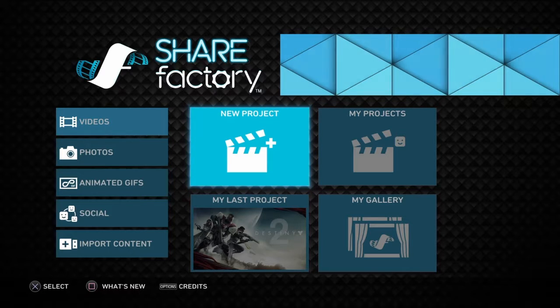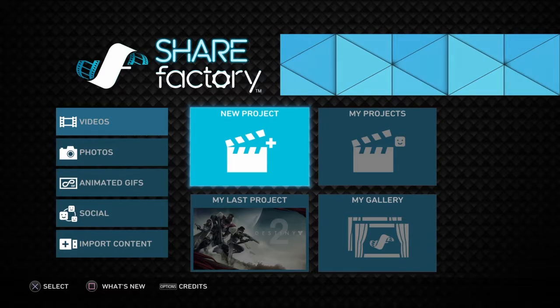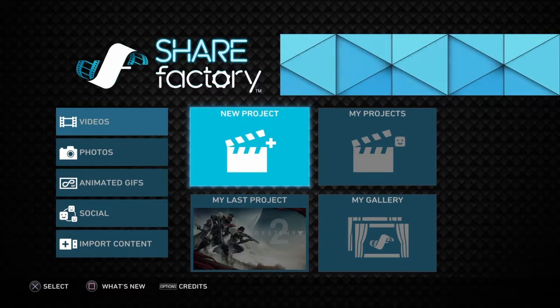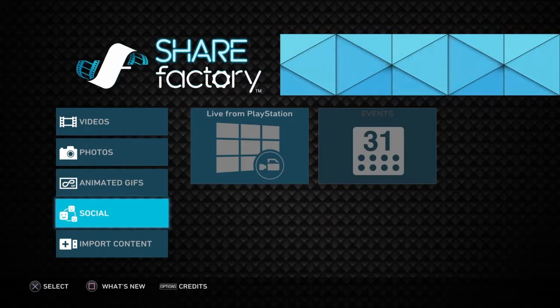This is a software on the PS4 that comes with it called ShareFactory. You can download it for free and it's just the easiest thing to use. It's like any software maker, but just simplified in a very simple manner. So I'm going to show you how to edit videos and add music and add photos, transitions and everything like that.